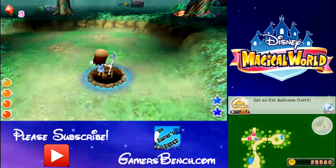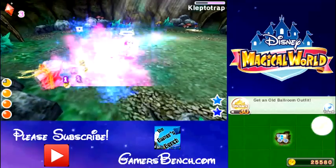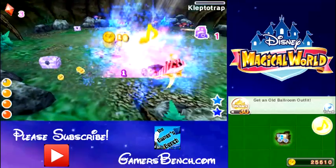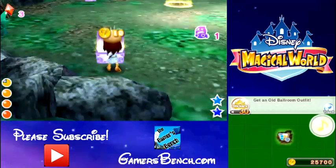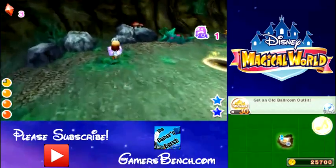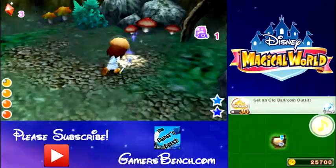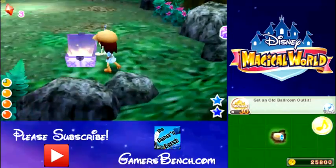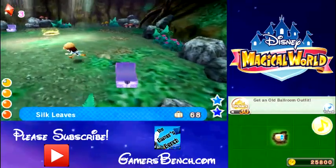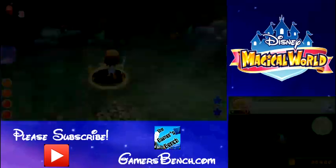There's another area where we can go down. I like this area — I guess that's a treasure chest. We got one of these, one of those, some of this, and another one of those. Alright, let's get out of here.